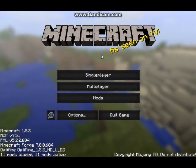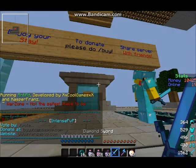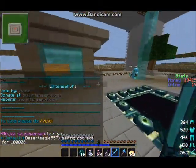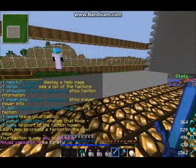Hello guys, it's CoolKids here, and I'm going to be showing you a tutorial on how to use the FMAP if you don't already know how to use it. This is for faction servers, faction PvP. You're going to have to need the faction plugin to use the FMAP.